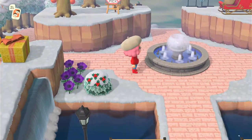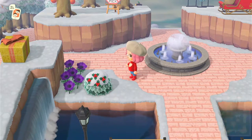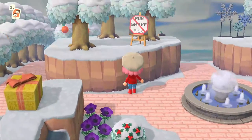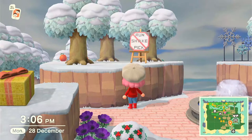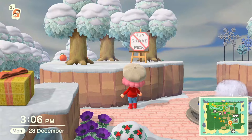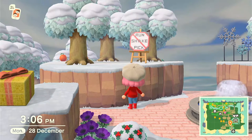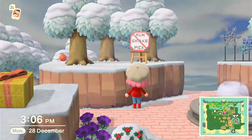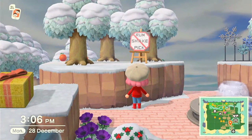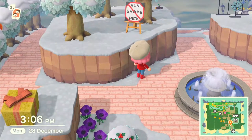There was a tree in the middle of the original design but I thought a tree was pretty boring since I've got a load of trees around my island. Up here I've got this little sign I got from Able Sisters — I don't know what the machine is called — and it says 'no run, no shake, no pick.' I'll explain later why you can't really do these things if you are on someone's island.